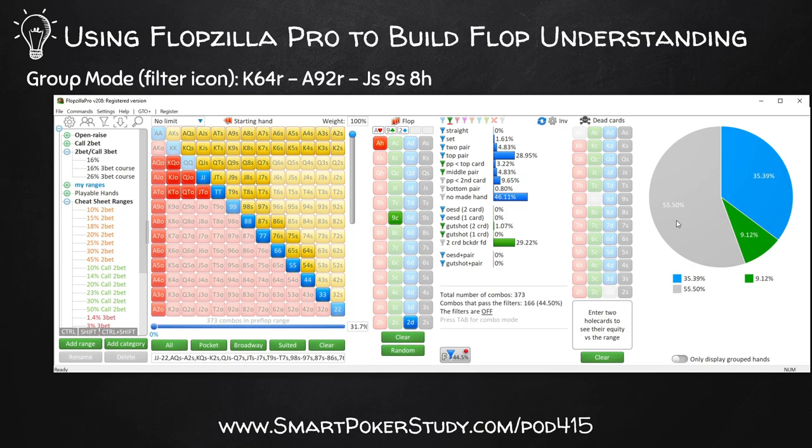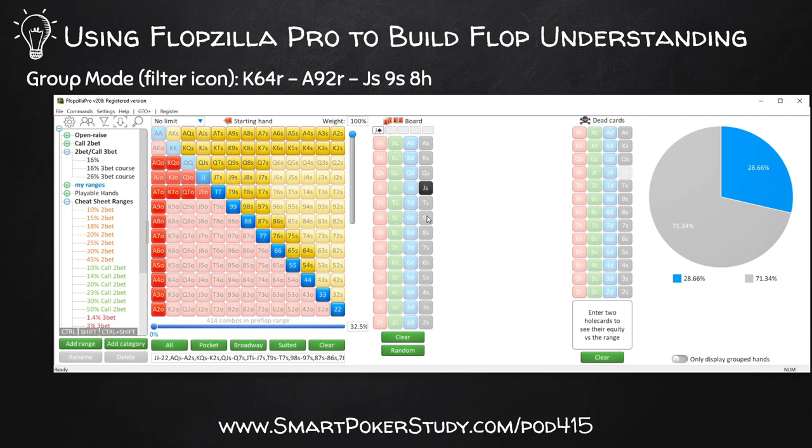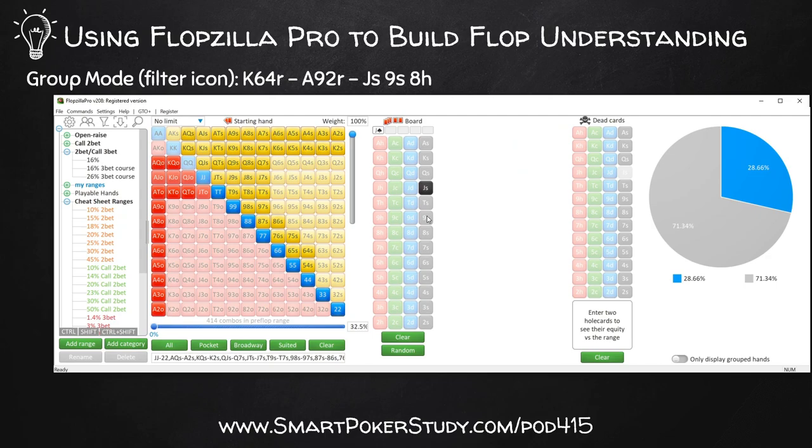What about the wettest board - the jack of spades, nine of spades, eight of hearts? On this board our opponent hits top pair or better and the open-ended straight draw plus some flush draws 46% of the time, meaning they only fold 54%. This should be an eye-opener - you realize this super wet board connects so well with your opponent's range, they're folding way less often. And since they're a fishy player who continues with weaker pairs, mid pairs, and gut shots as well, now they're continuing 64% of the time and only folding 36%. This is not a good board to be c-bet bluffing on.